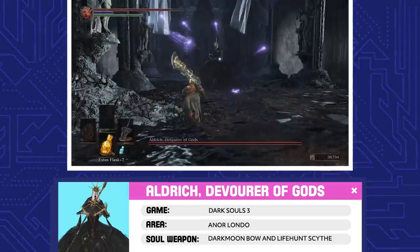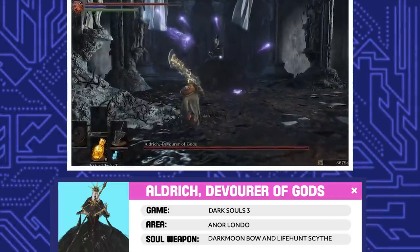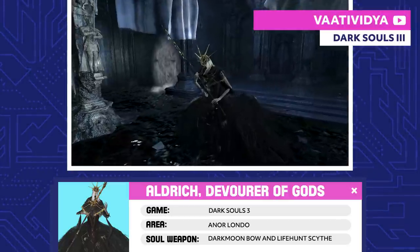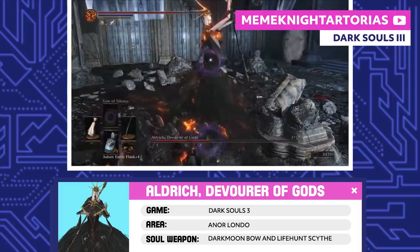Aldrich, Devourer of Gods. Aldrich knew the Age of Deep Sea was coming, but he wasn't sweating it — he was already eating powerful gods. When he ate Gwendolyn, he even took on his appearance. And so, Aldrich was locked up and forced to become a Lord of Cinder.